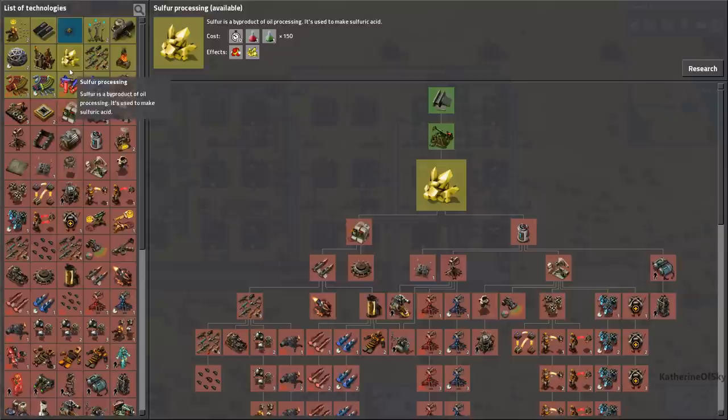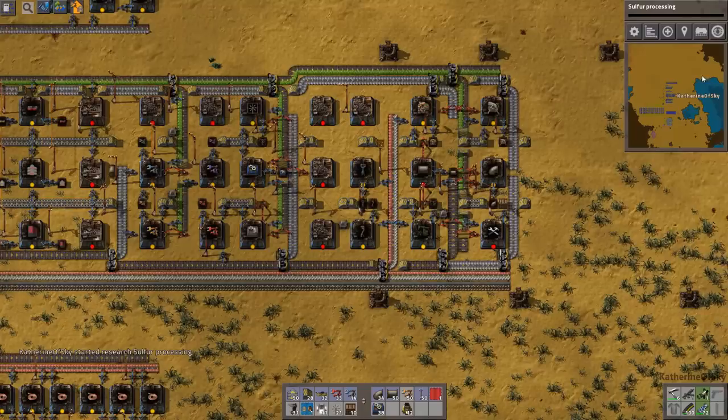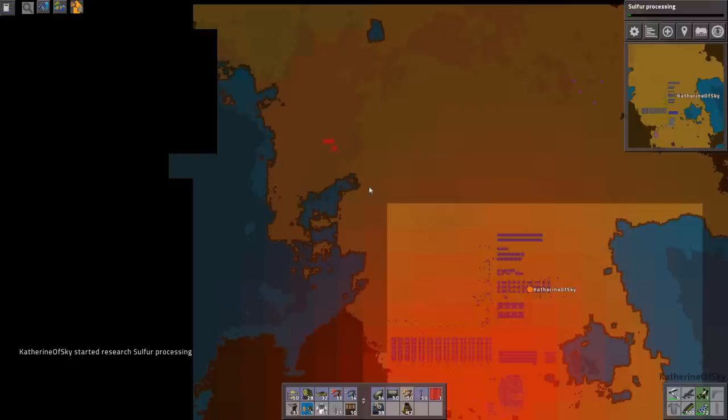Nothing is blinking. Let's start some new research and finish doing all of the oil stuff. What is Military 2? I should probably get some of that. I don't know — biters, maybe.